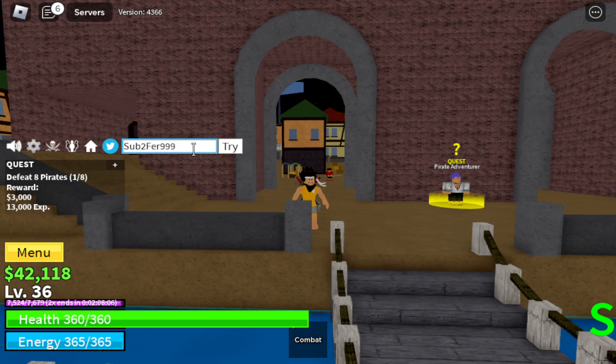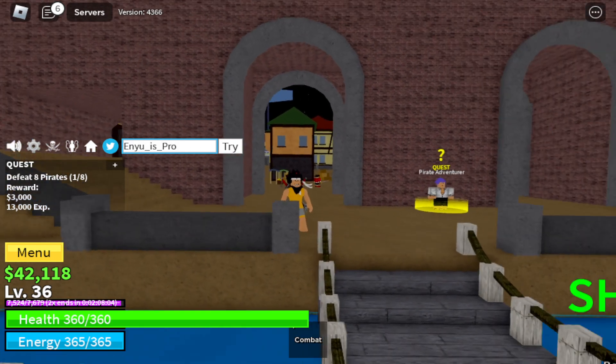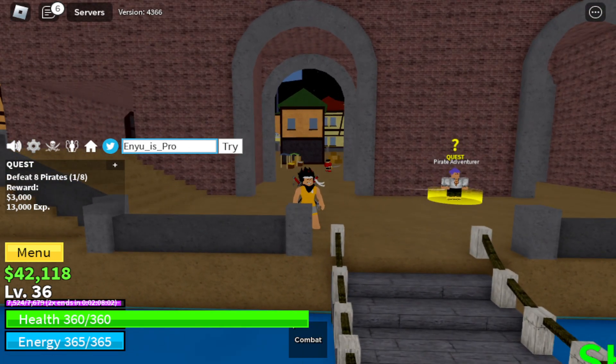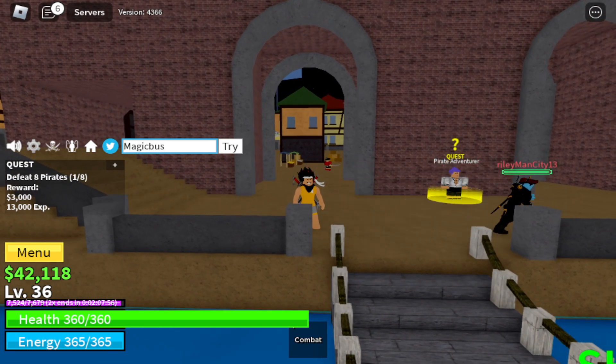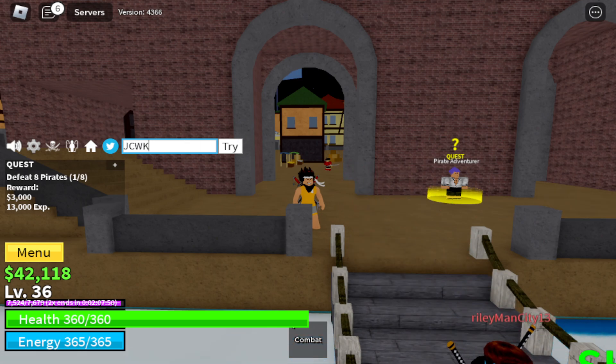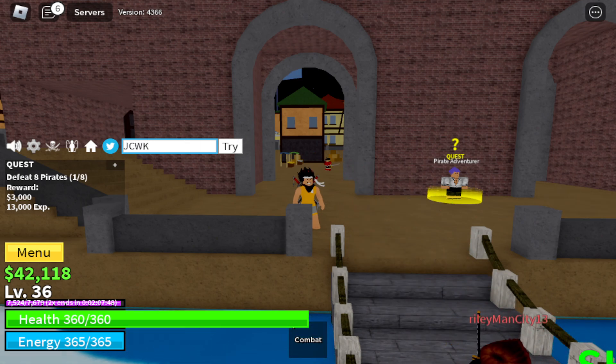That's pretty much all you have to do. The next code is NUSPRO — this is also a 2x XP boost. We got a bunch of 2x XP boosts. You can try this one, try the other one, and also MagicBoss — this is also a 2x XP boost code and they all pretty much work. We got another one: JCWK — it's also a 2x XP boost code.